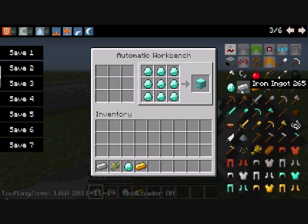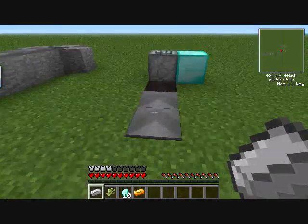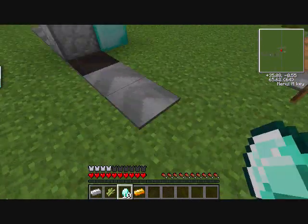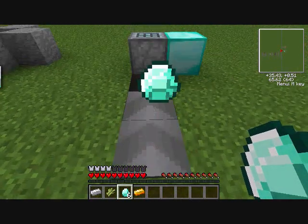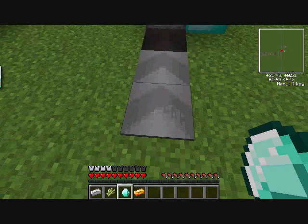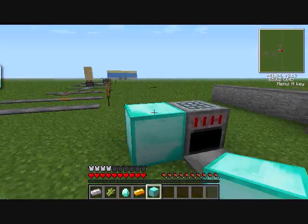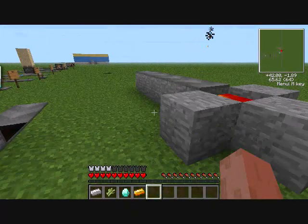This is the automatic crafting table. Items come in the back, and the finished product comes out - so for example, diamonds automatically get crafted into a diamond block. The video was so laggy we missed it the first time, but there you go.